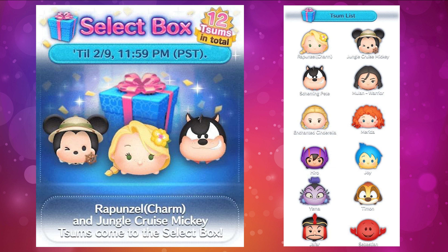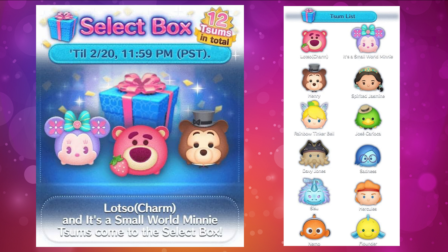Now on to the first selection box — just like any other selection box, we're going to have 12 new zooms available this month. The first selection box includes: Charm Rapunzel, Jungle Cruise Mickey, Scheming Pete, Mulan Warrior, Enchanted Cinderella, Marita, Hero Joy, Yzma, Timon, Jafar, and Sebastian. The charm zooms are always good, Jungle Cruise Mickey has great animation, Scheming Pete is good for coins, and Enchanted Cinderella is fun to use.